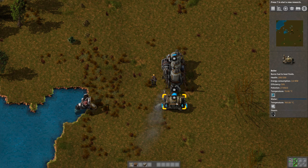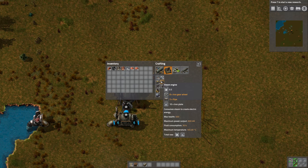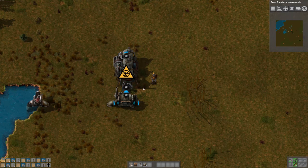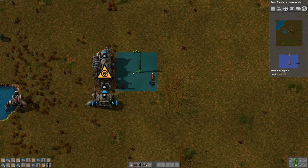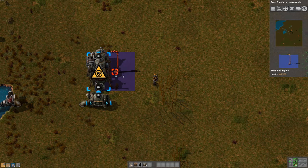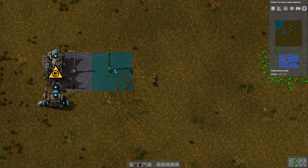Put coal in our boiler. So that'll generate — if you hover over it you can see temperature 165, steam 200. Now we need some power poles — small electric poles. We'll build a bunch of those because we've got to get all the way over to the other side there. If you do these squares flush you're not getting the full length of the wire, so you can have that much space in between them, then left-click and kind of run and it'll put them down for you.